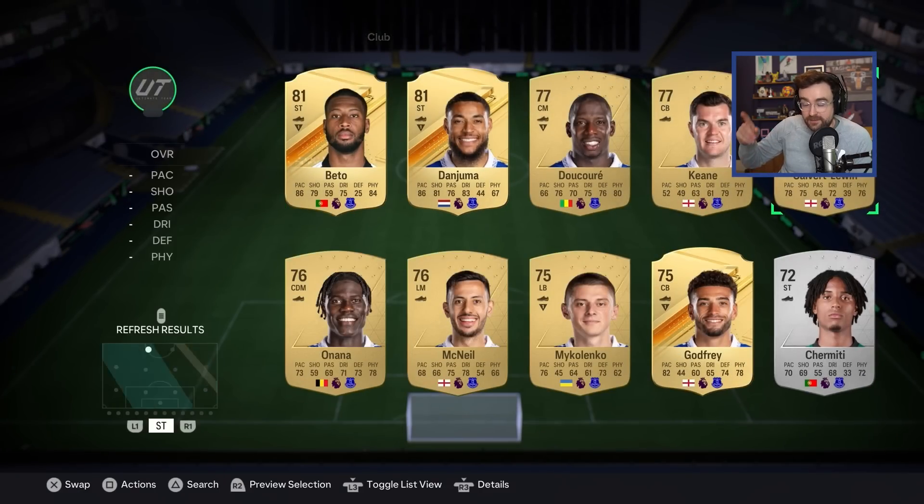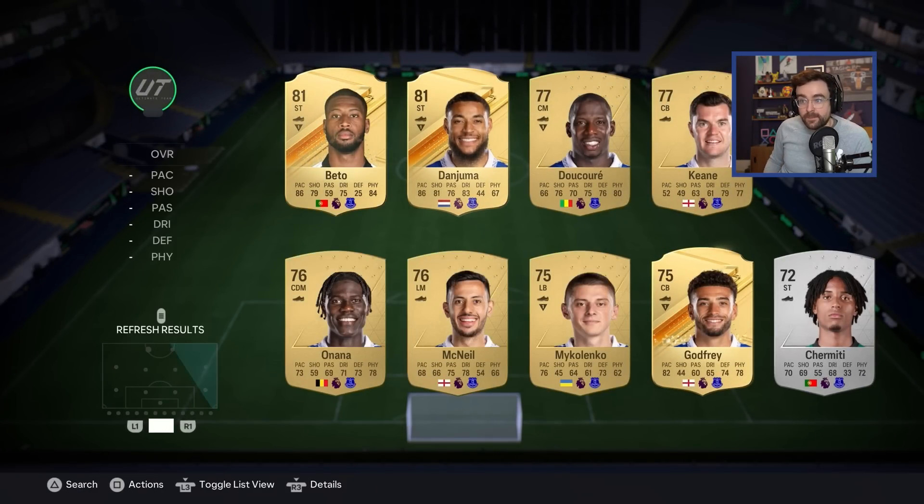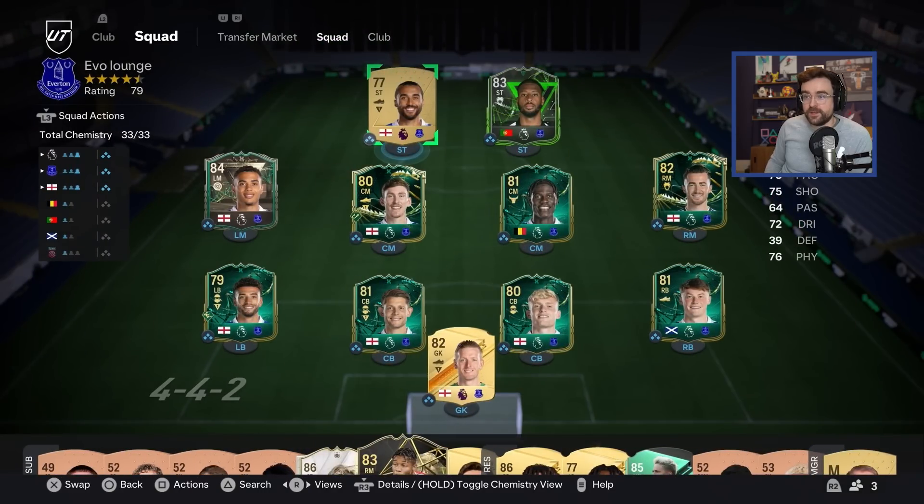We'll have a full Everton Evo team, which is pretty sick. I did also make sure to check and swap in this Calvert-Lewin — this one is Fairstowner. I went on the web app, Quicksilver covered them if you were worried about that from the last episode. He's going to be a Fairstowner Evo player. I don't know whether to invest in Pickfords. Is Pickford going to be like the crème de la crème of goalkeepers you can Evo? He's currently 1,400 coins — he was 750 the other day. Whether that's people investing in him or because he's 82 and a bit of fodder, I don't know.